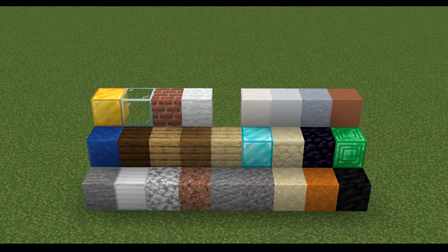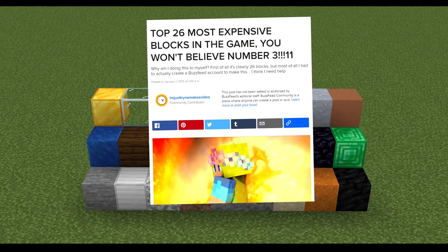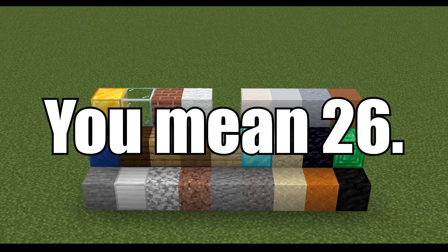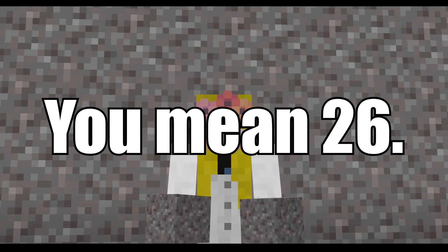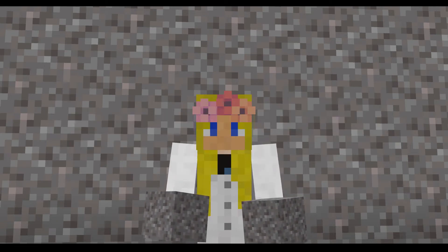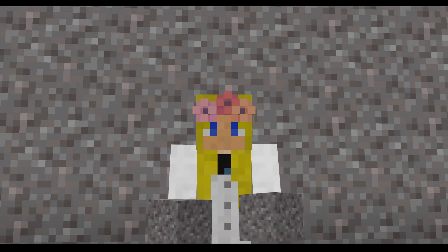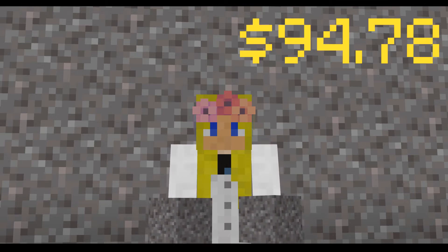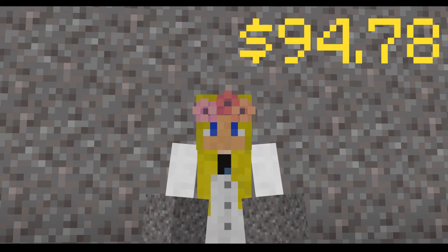I suppose that means we can do one of those wacky Buzzfeed articles like "Top 28 Most Expensive Blocks in the Game, You Won't Believe Number 3." But now we're here, let's get into it, starting with number twenty-eight. In number twenty-eight, we have gravel. For a one-metre-cubed amount of gravel, it will cost you seventy-eight pounds. That's really not a lot, as you're soon to find out.